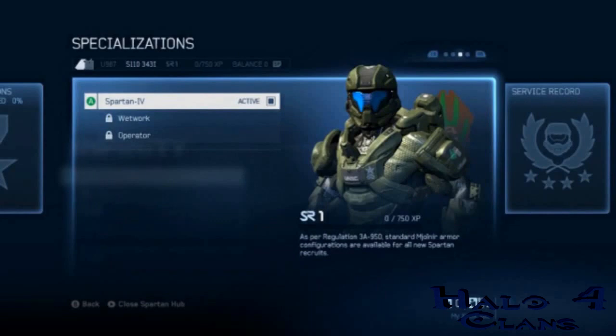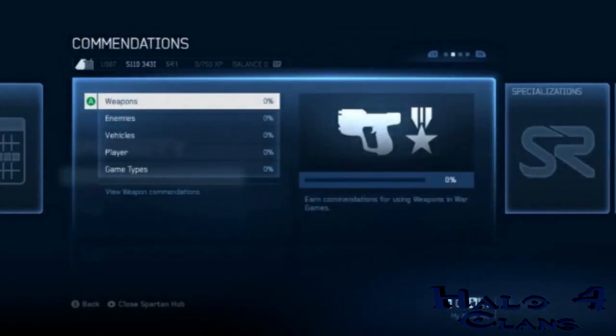Now here we go to specializations. Once you hit level 50 you have an option to enlist in a new specialization — you can choose which of the available specializations to enlist in. Each specialization is composed of 10 levels, and as you rank up you get new armor, emblems, visor colors, and weapon skins. All players have access to two specializations at launch: Wetwork or Operator. The rest are Engineer, Tracker, Rogue, Stalker, Pathfinder, and Pioneer. Other players will be able to see your specialization rank, and this keeps going until you reach Spartan rank 130. Wow, that's a lot.